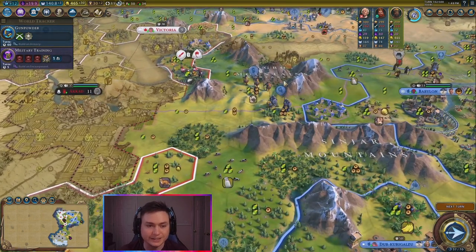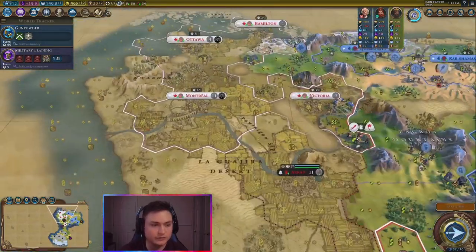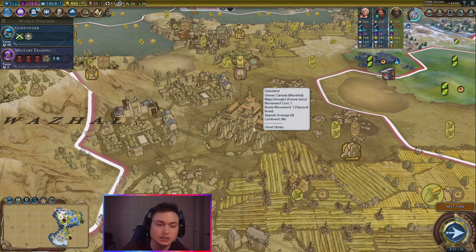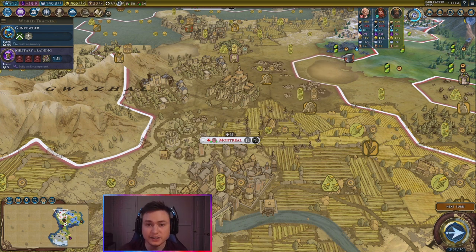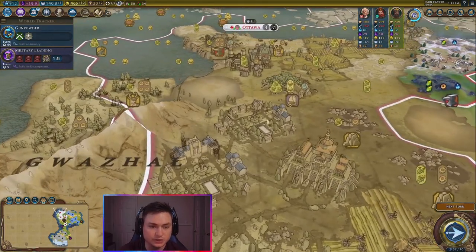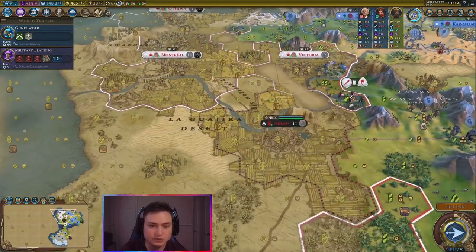We sniped a nice knight that is actually going to really help us go to war here. We did find out that Canada does have the Great Library, so if we are able to conquer Montreal, we'll actually be able to get the Great Library for ourselves. Canada also has a good amount of science per turn, so if we're able to take their cities over, we have two campuses here, we have another campus over here — we can get all of that secured.